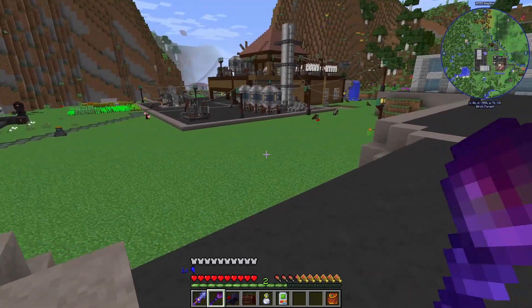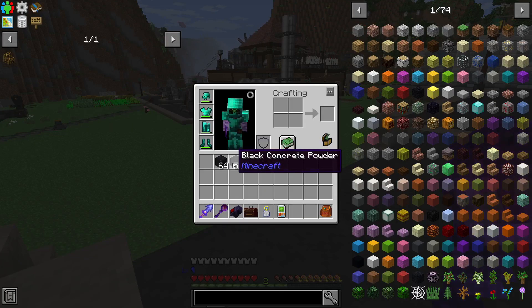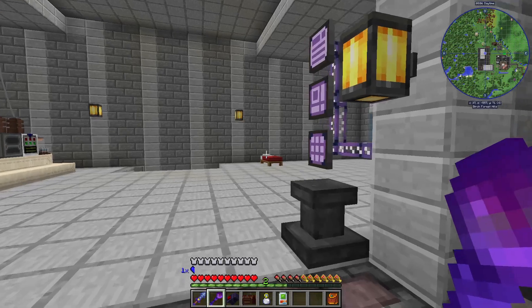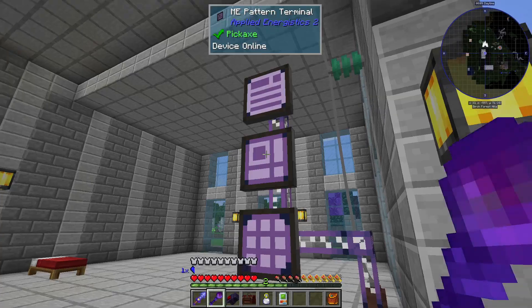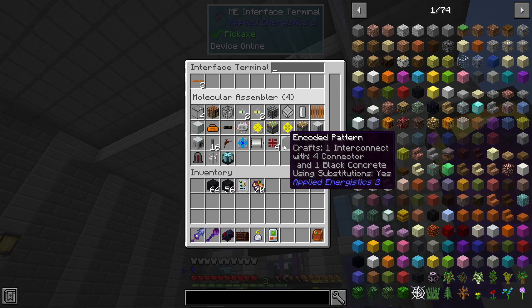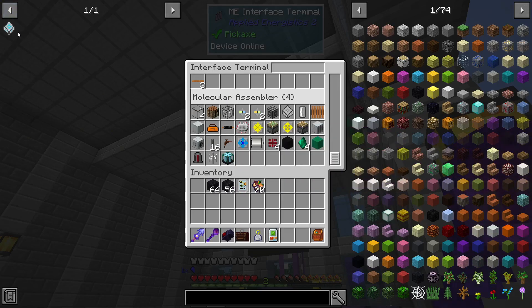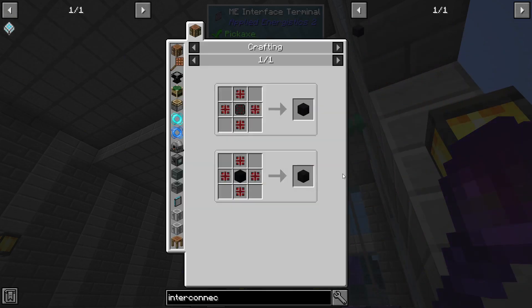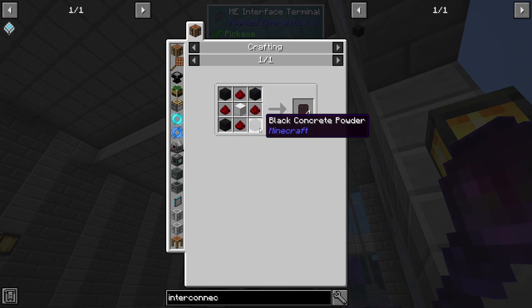Before we start making our void ore miners, we need a bunch of black concrete. You can use the black concrete powder, but you end up using way more of it. You can either use one black concrete or you can use a modifier component, but the modifier component requires four black concrete powder and a block of iron.